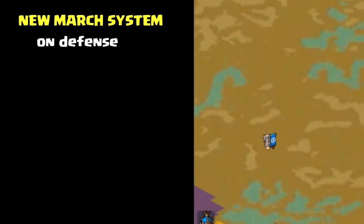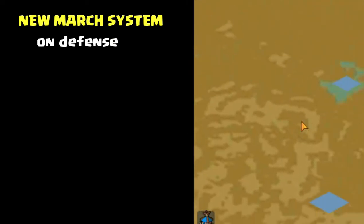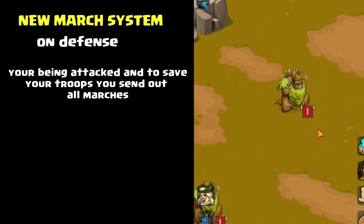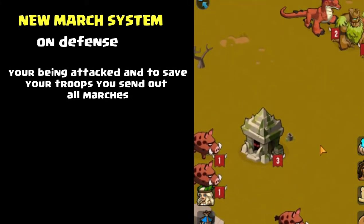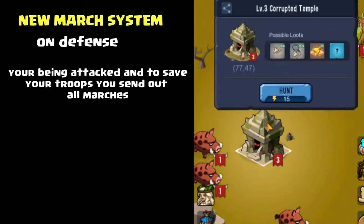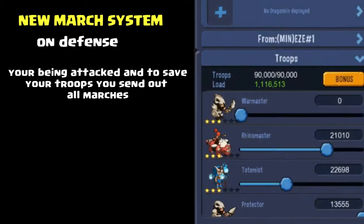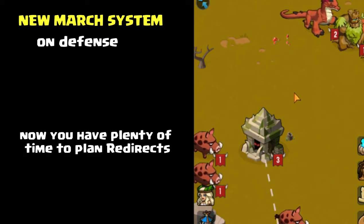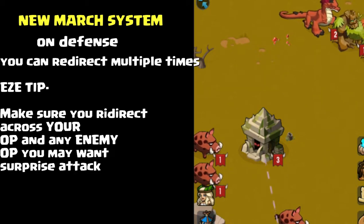Let's look at the new march system on defense. Say you're being attacked and it's a really quick attack — to save all your troops you just send them all out towards the edge of the map. Now you have four or five marches heading to items on the edge. What used to happen is they'd find out where you're marching and wait for you there. What I'd suggest is heading to the outsides of the map — that gives you more time. Go to the corrupted temples because if you attack them, enemies can't interfere. Then you'll head back to your outpost.